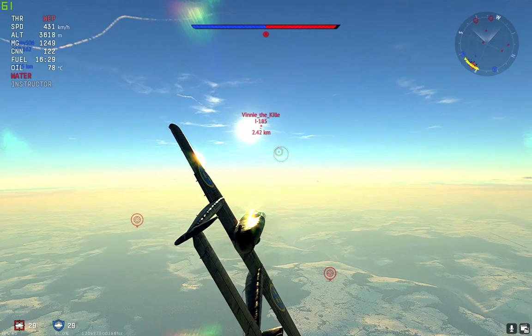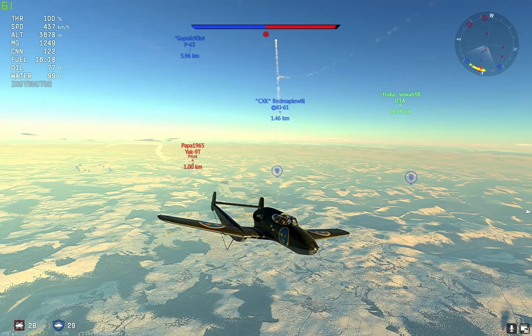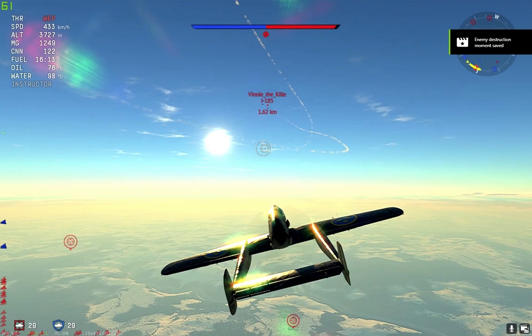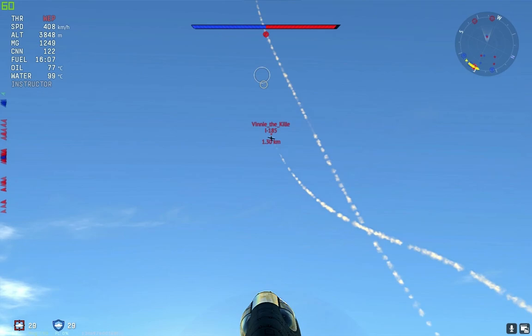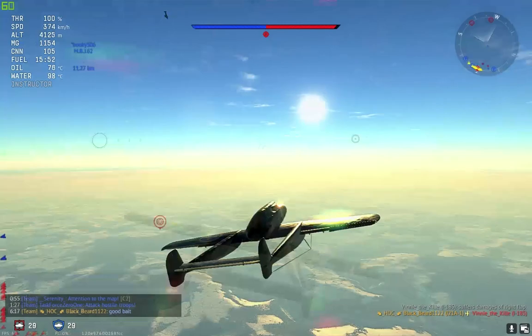A Yak9 is diving down on me but gets distracted by the Ki-61 — thank god — because I cannot afford to fight a Yak9T with an I-185 close to it. I prioritize the I-185, and the friendly Yak3 stalls him out perfectly. I think he was trying to do a hammerhead on him, but he presented me with a nice opportunity I could not turn down.